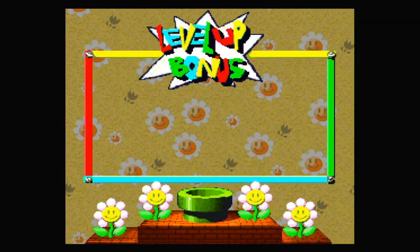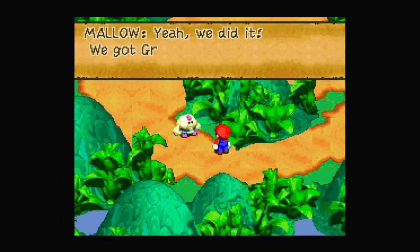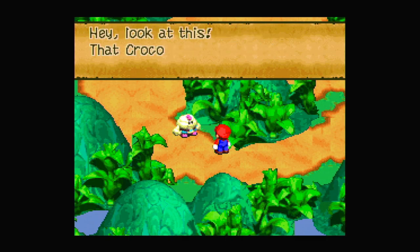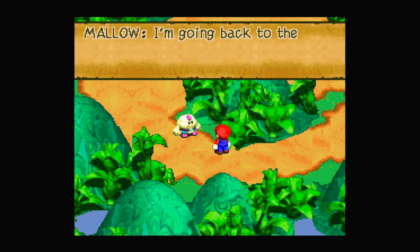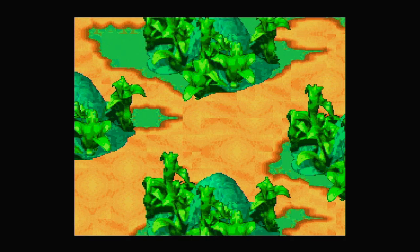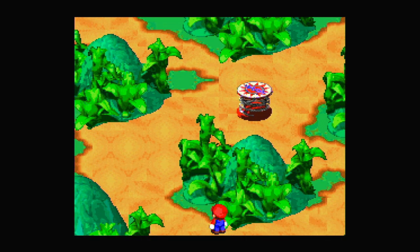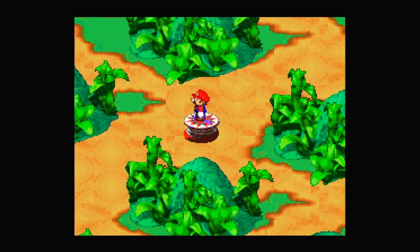We also get an extra flower tab, which is good for us. Mallow reaches level 4, so that's HP again. We got Grandpa's coin back. That Crocodile guy left a wallet. Found a wallet. I'm going back to the shop at Mushroom Kingdom. And that spring there is a level exit, so we can exit the level from this spring — quite helpful. It seems to just push us back to the entrance of the world, but anyway.